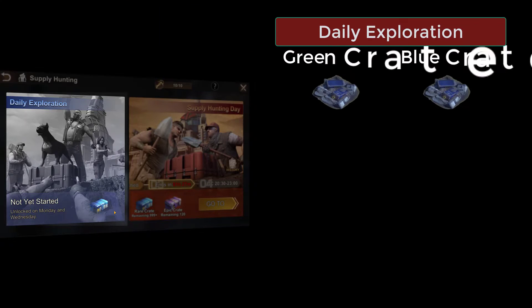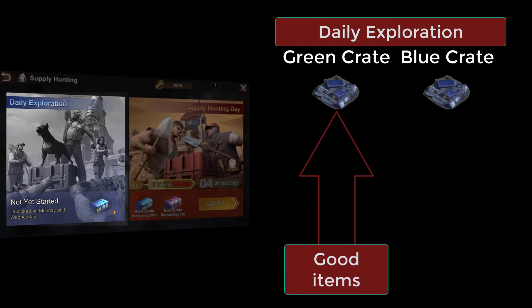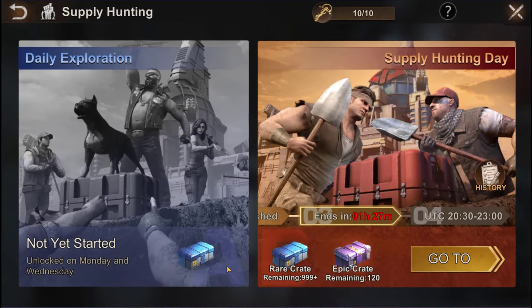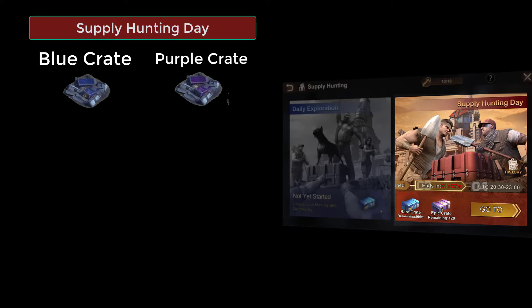It is very important to distinguish between daily exploration and supply hunting day. During daily exploration, you will find only green and blue boxes. The green crates are easy crates that contain few items; the blue crates contain an important number of items to improve your Migo or Yith station. The days of exploration are Monday and Wednesday only, at specific times displayed on your screen.